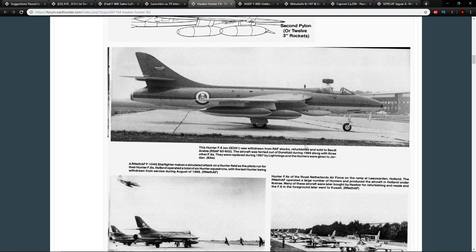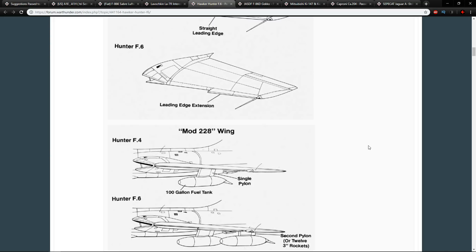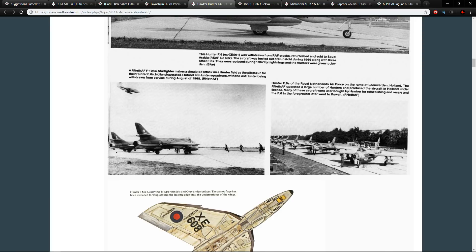One of the frequently asked questions about the F6 is why the RAF never added air-to-air missiles. At the time, AAMs were prevalent through its lifetime, and there were definitely times where they could have added them. The reason is because they were working on establishing the English Electric Lightning — the F2 that was passed to developers — a machine that could go 2.2 Mach.